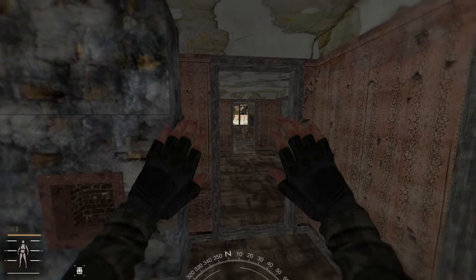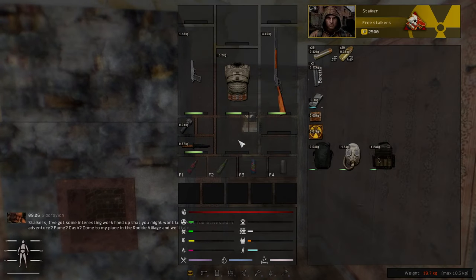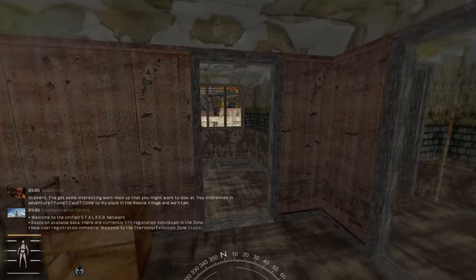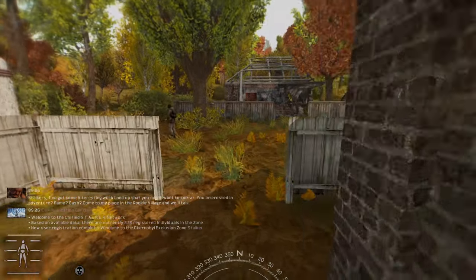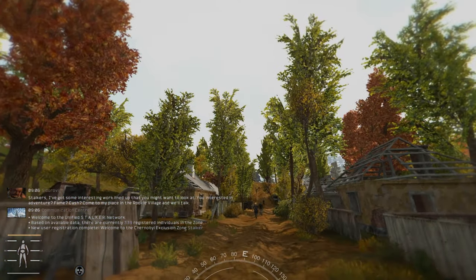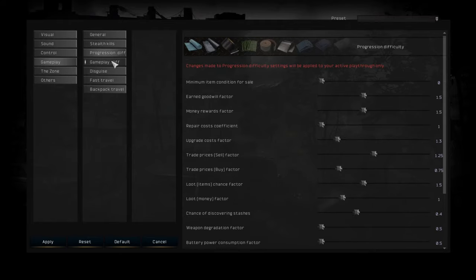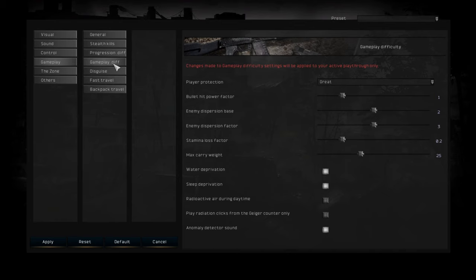I started here in Cordon. So gameplay is on easy and I am on tourist progression. If I go to gameplay, we can change two different options here. Up here you have the presets: easy, medium, and hard. Let's say you started on easy and you think it's too easy — you can then switch it to medium. You can also customize each vector here that you have.